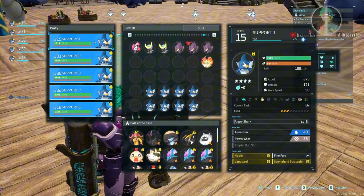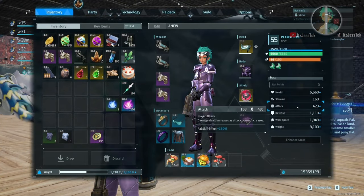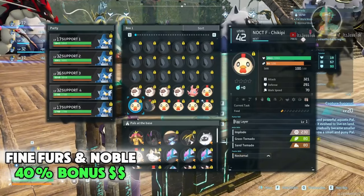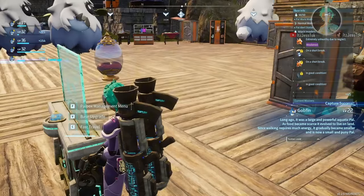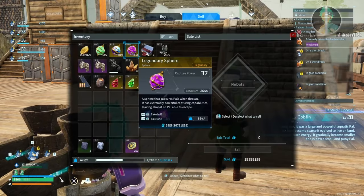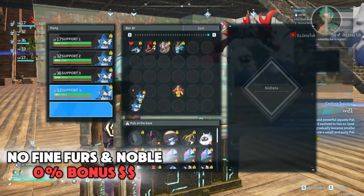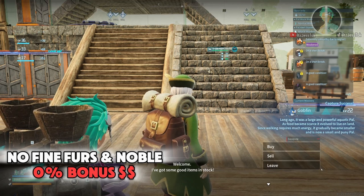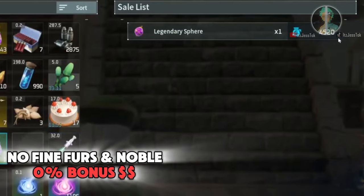Let's look at the stats: one, two, three, four, five fully condensed Gobfins. We're at a 150% PAL skill effect on our attack. Now we're going to take a look at what we get in the wares — we can sell things at a higher rate. But we don't get any rate when we don't have Fine Furs slotted. Right now I unslotted all my Gobfins and got nothing, and it's at a flat 45-20.